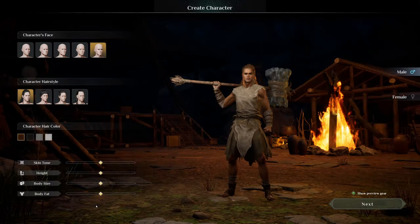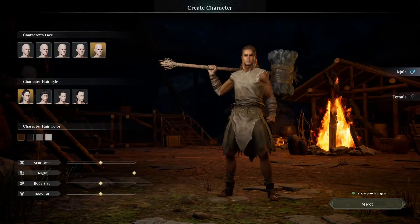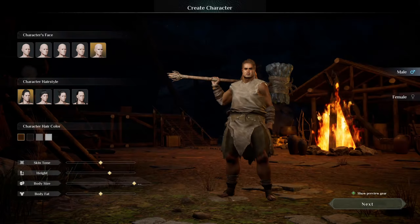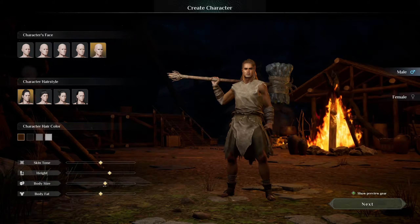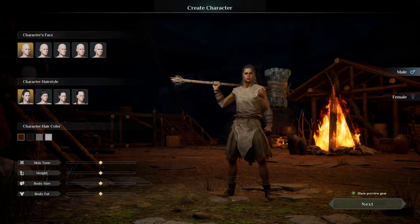Well, we don't have a whole lot of options here, so I guess we'll choose the man bun. Hair color's fine. That's height, not weight — damn. We'll go a little taller. Body size — super scrawny to super fat. One too many McDonald's sandwiches, he loves his Big Macs. We'll just do that body fat and go to next.